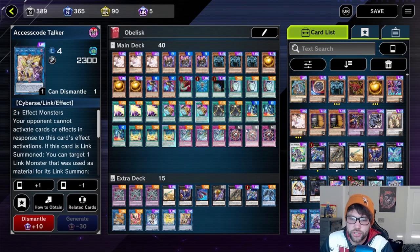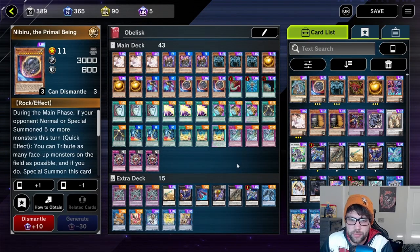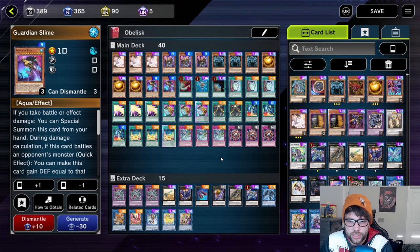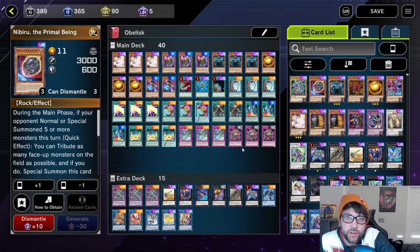I want to note that I originally had three copies of Nibiru in the deck for my gameplay, so you might see it pop up. But I elected to take it out after because it made the deck way too bricky. I replaced it with Guardian Slime and something else, so just be aware you might see Nibiru in my hand during some of the gameplay.